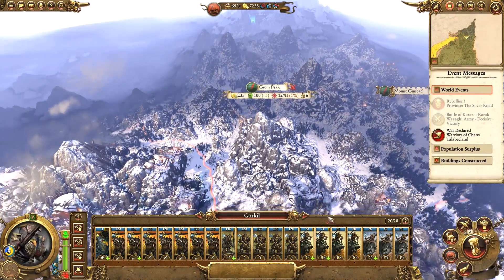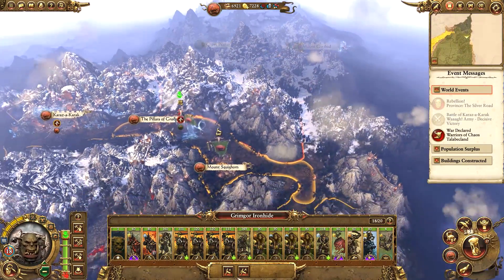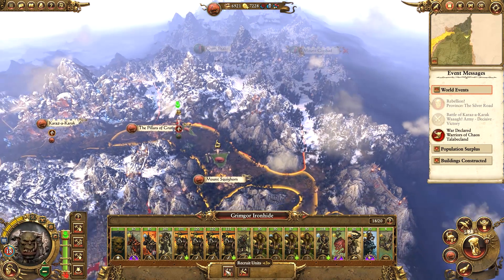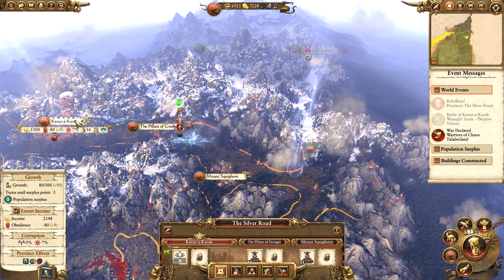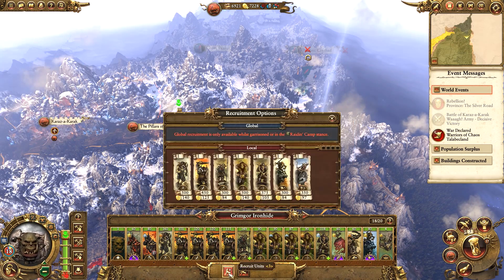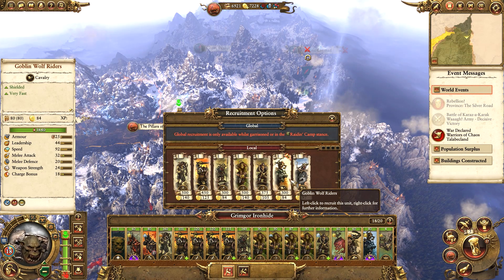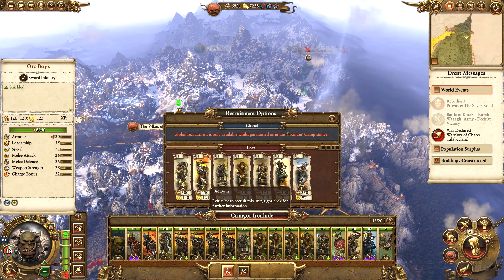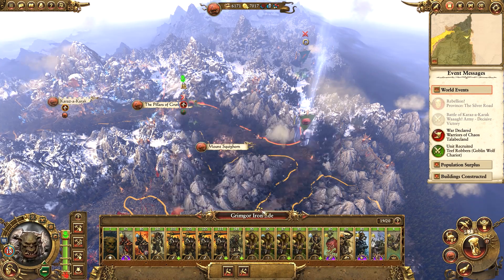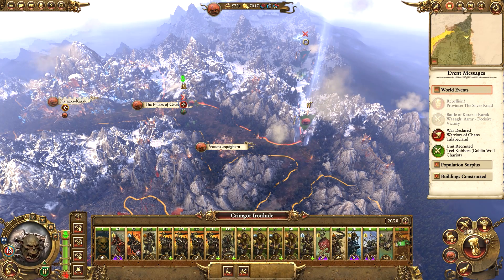Let's get Gore Kill to target Grom Peak and I'll get Grimgore to run round and attack Mount Gumbad. We can actually recruit more men since we have the Brawling Grounds and Wolf Den at Mount Squighorn. I'm going to treat myself to some more Orc Boys - maybe even some Goblin Wolf Riders. We can get the Teeth Robbers - we'll take them, and grab another unit of Orc Boys for Grimgore to max out his army.